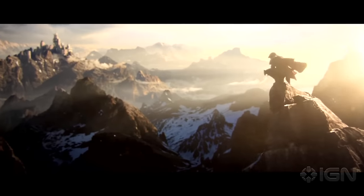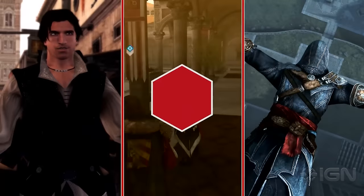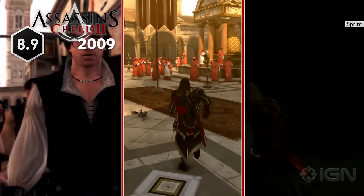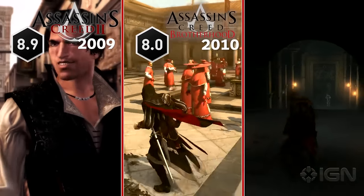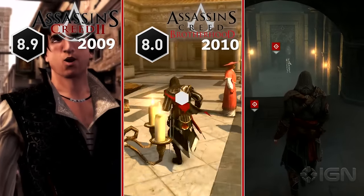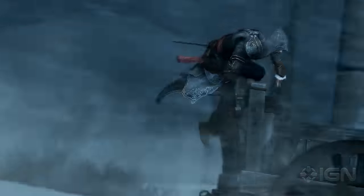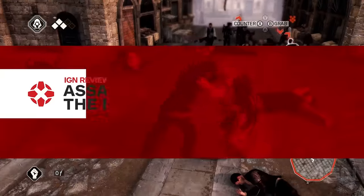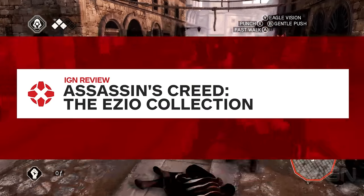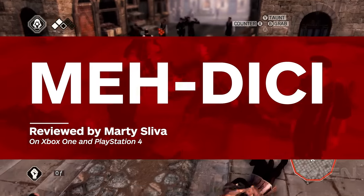Assassin's Creed: The Ezio Collection does a wonderful job of reminding me just how great the three-game arc of Ezio Auditore's life story was on the Xbox 360 and PlayStation 3, while also reminding me just how much the series has evolved and improved over the past seven years. But while the frame rate and load times in the Xbox One and PS4 compilation are a big improvement over last-gen's original games, there are some baffling lighting and texture degradations throughout the trilogy.